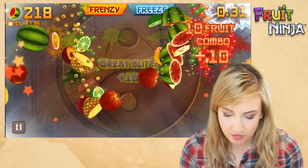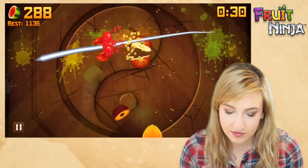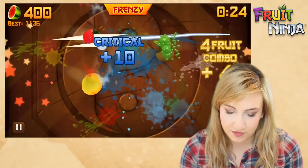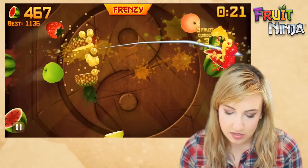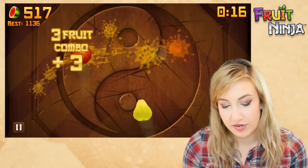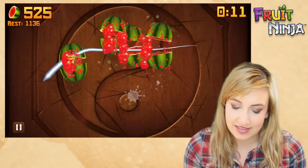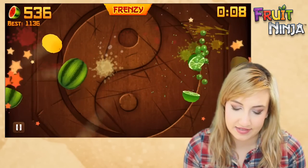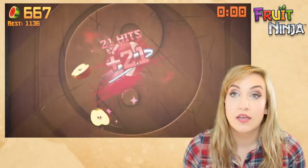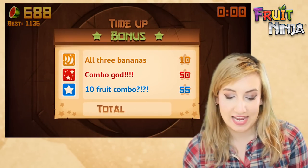Frenzy banana! Ten-fruit combo when combining frenzy with frozen banana — I love it when those two bananas are mixed together, it's literally the best. It's hard for me to see all of them in a frenzy unless I have a frozen banana, but I'm doing pretty well this time. I think it was just the bananas and not so much the dojo, but extra time does help so I can't discredit that. I actually did just as well as when I was doing Great Wave, so I can't knock this dojo one bit.